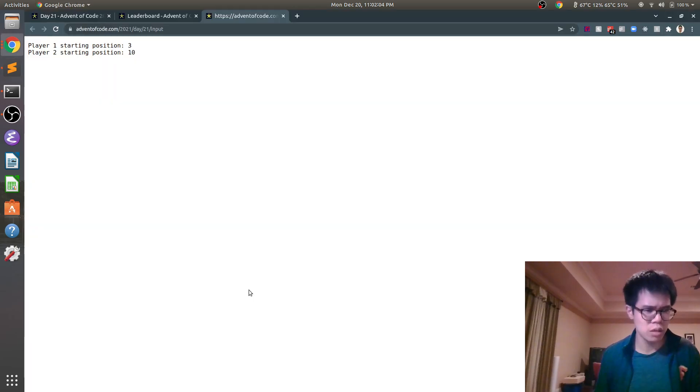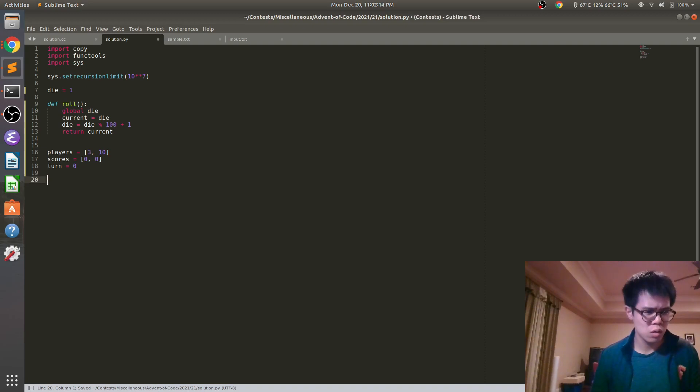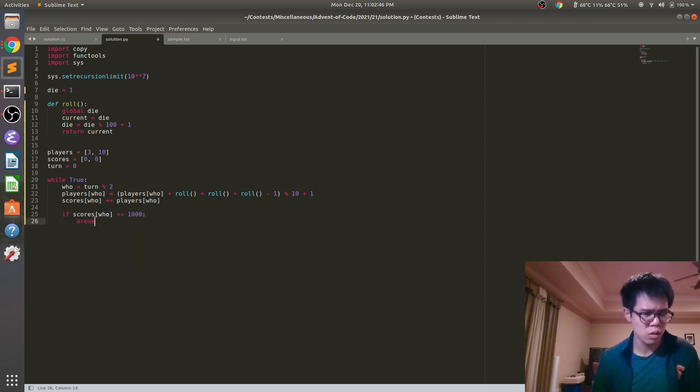Players three and ten. Who equals ten, one, two. It's players who, plus roll, plus roll, plus roll, minus one. Montana plus one. Scores who, plus plus players who. If scores who is at least 1,000, we break. Also turn plus close one. Print turn scores.